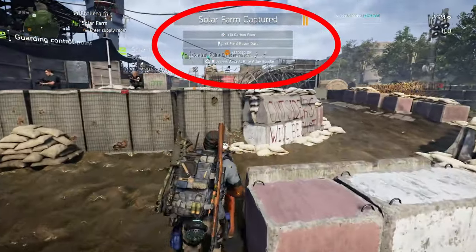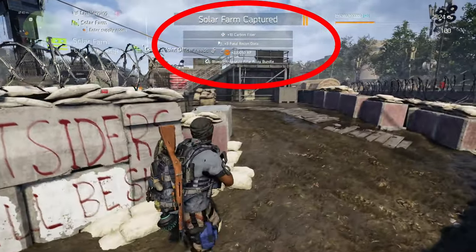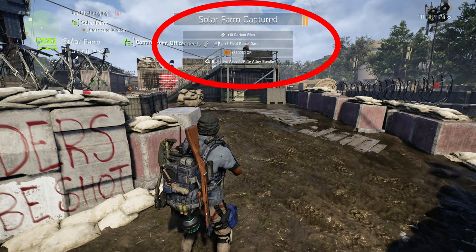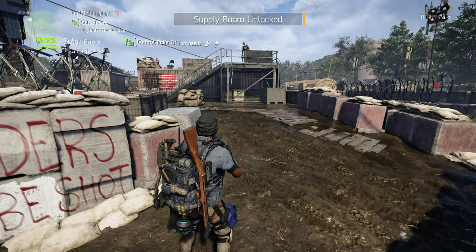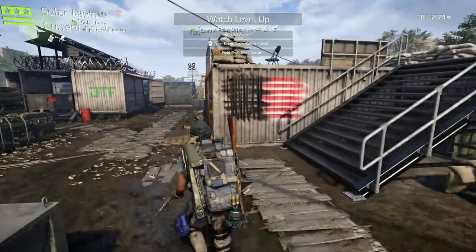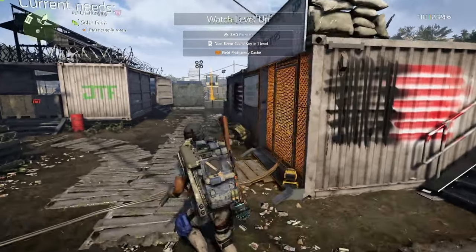As you guys can see, it now says I have an assault rifle alloy blueprint. You can get this every time after you complete a level three control point — it's that simple. Once you complete it you automatically get the blueprint, and then you can move on to the next one.